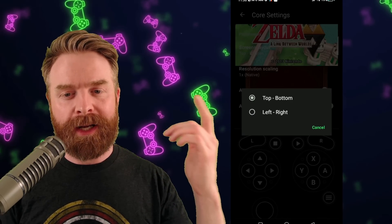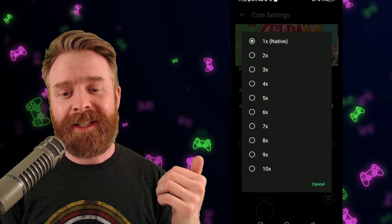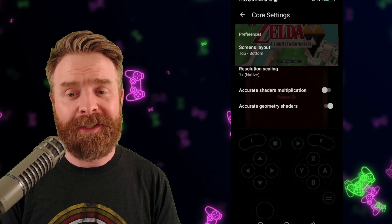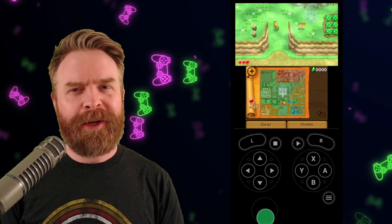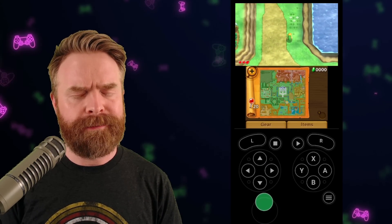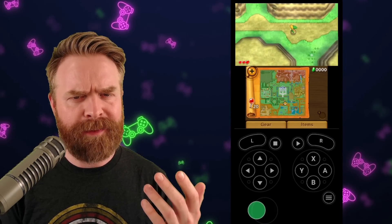For screen layout, we've got Top, Bottom, and Left/Right. We've also got Resolution Scaling — you can crank this up to 10 times, though that's going to absolutely kill your performance. We've also got Accurate Shaders Multiplication and Accurate Geometry Shaders. If you're a little bit shy about 3DS emulation, or running into issues with it, you might want to check out 3DS on Lemuroid. It might be the way to go — it's simple, it's straightforward, and it seems to be working.